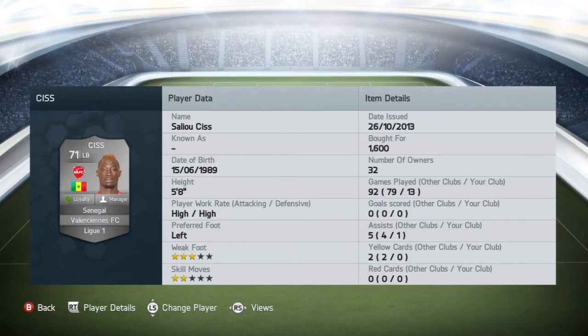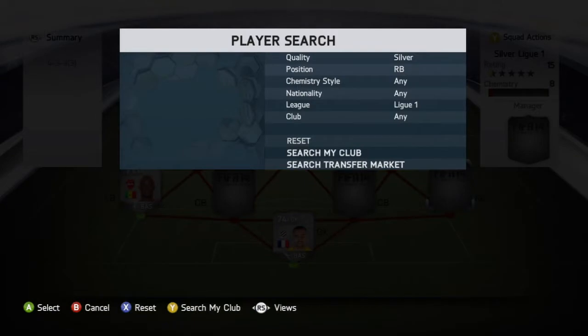Onto the left back, we picked up Cease who plays for Valenciennes FC in Ligue 1. Picked him up for 1600 coins, standout stats being his 85 pace, his 73 dribbling and his 73 heading. The only reason we picked him up is because of his pace — bombs up and down the wing with those high work rates. Left footed as well, which is decent when he gets down the wing and whips in those crosses.